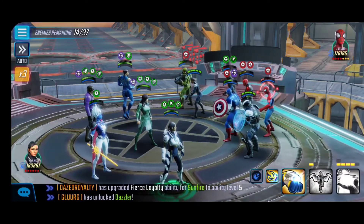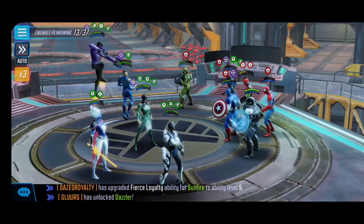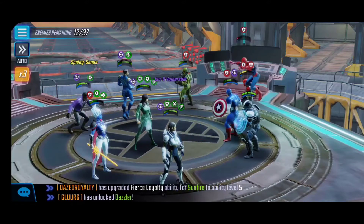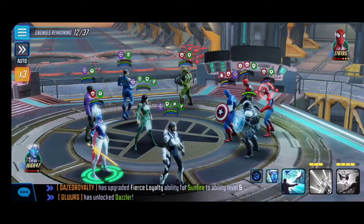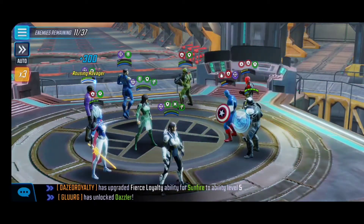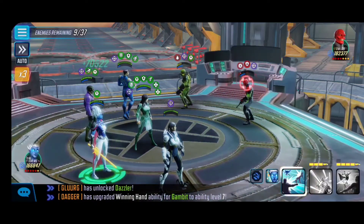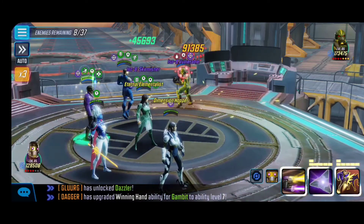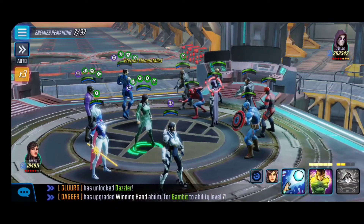Focus on taking down the squishier enemies — Deadpool in the top left can cleanse herself with her attacks, so getting her out puts you in a really good spot. We got away with taking down Baron Zemo, the Punishers, and Daredevils, which puts us in a much better position overall. Also remember — this is the last node before the legendary node, so you don't need to be saving energy anymore. There's one more wave after this cluster of five, so go ahead and use your full abilities without reservations.